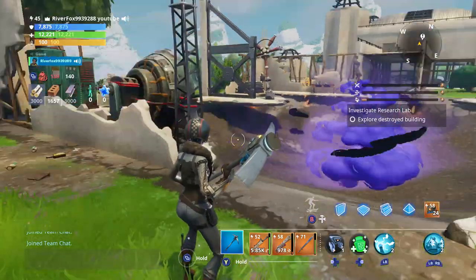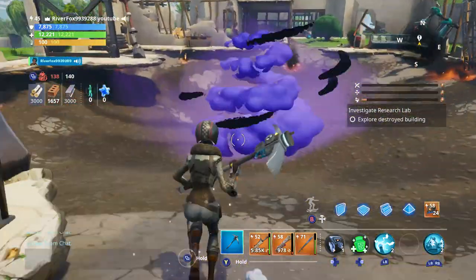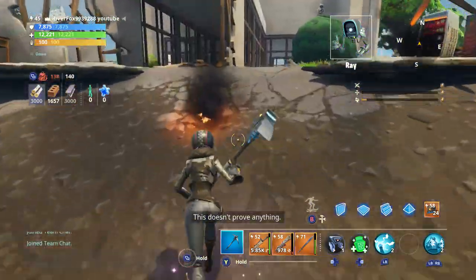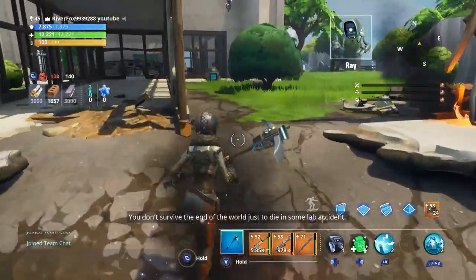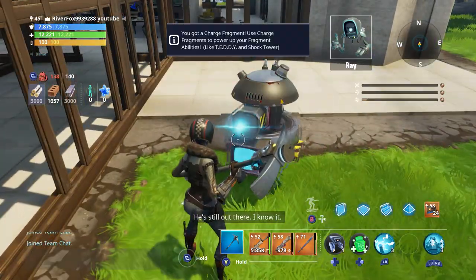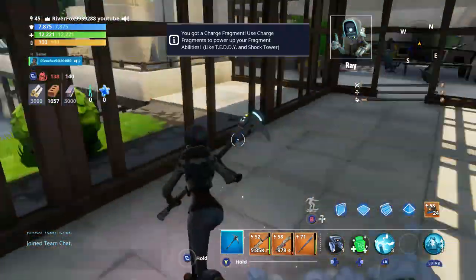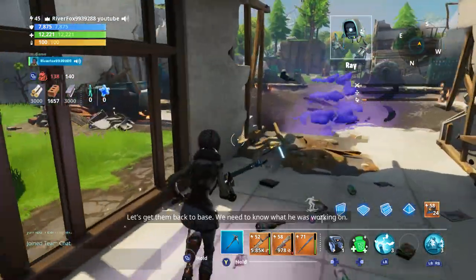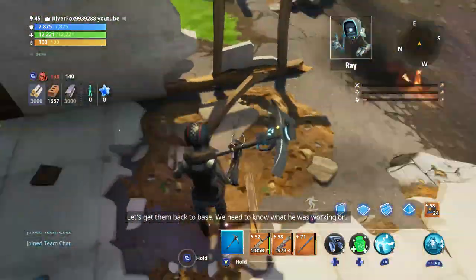We're going to go in now and try to find our first piece. What happened here? This doesn't mean anything bad happened. You don't survive the end of the world just to die in some accident. He's still out there, I know it. Some of the servers are still in one piece. Let's get them back to base. We need to know what he was working on.